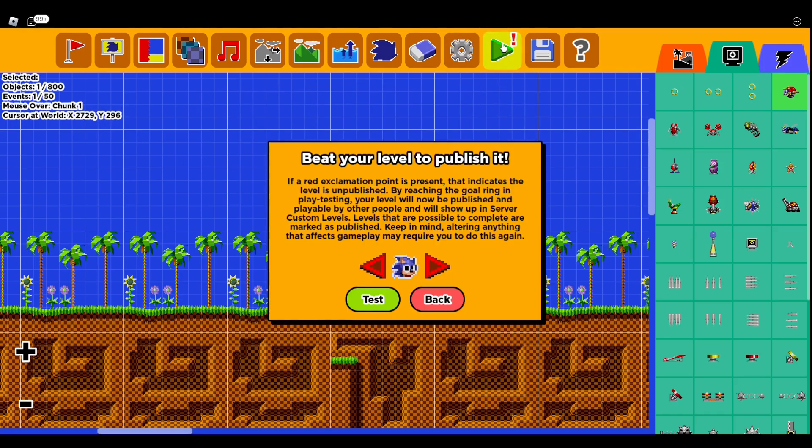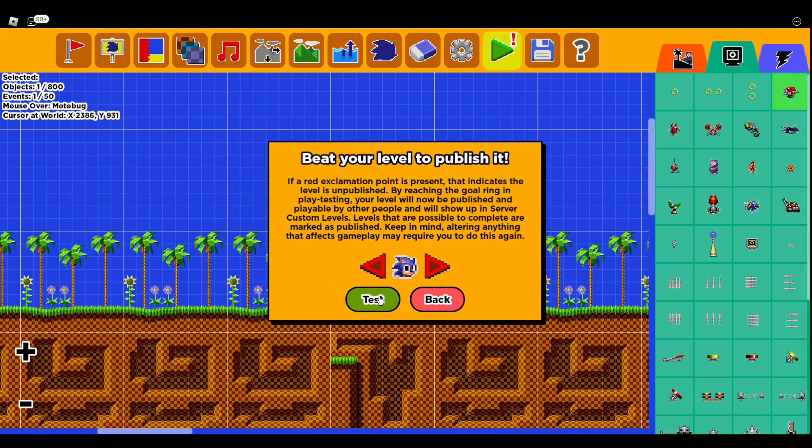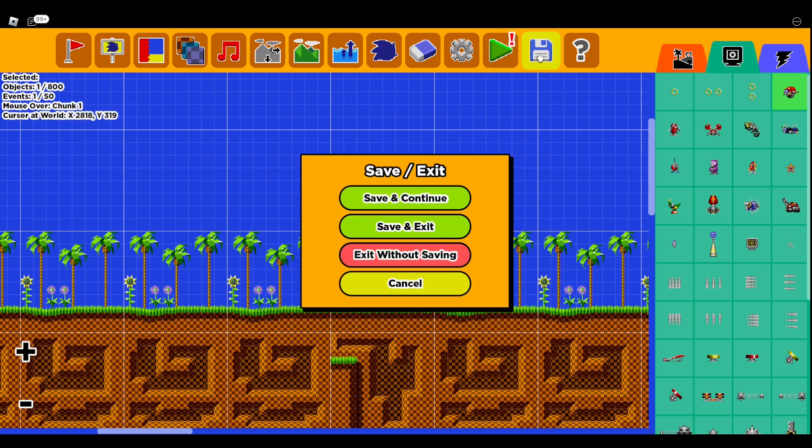This right here is the Beat the Level option — you ought to beat the level in order for other people to be able to play it. You can test it and choose what character you want to play the level as — it only lets you use the characters that are allowed. You can just test the level like that to make sure everything's working properly. After that, the level will be published and other people can play it. This basically just saves the level — you can save and continue, save and exit, exit without saving, or cancel.